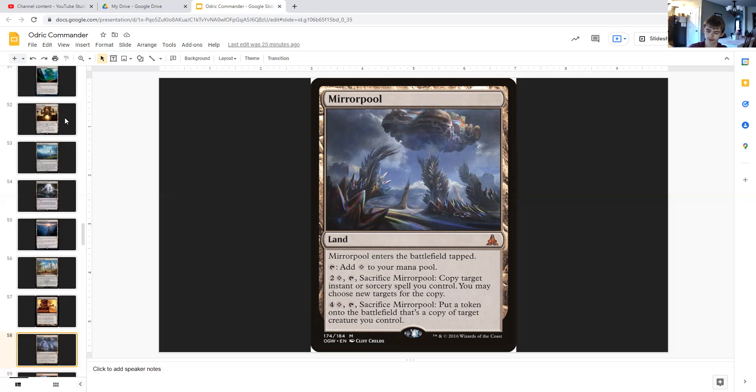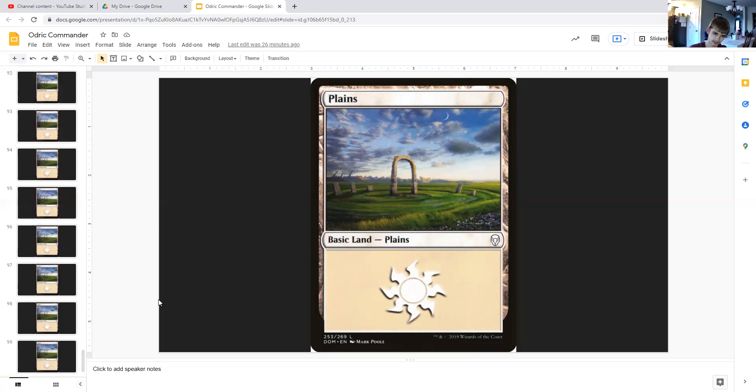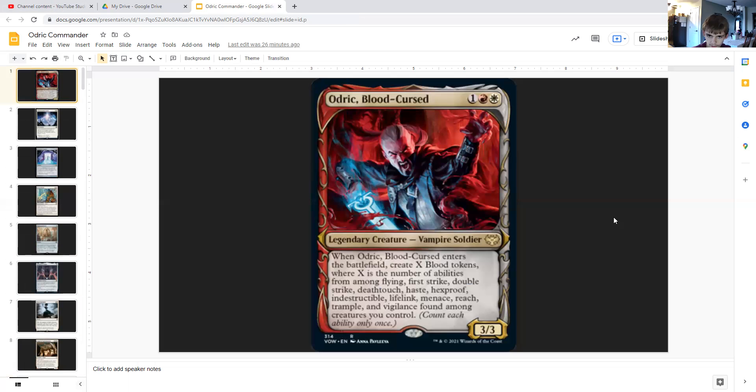Due to the legendary rule when copying Odric, you'll have to sacrifice either the token or the non-token. Still pretty cool. We also have 21 basic mountains and 21 basic plains. And with all that, that's the conclusion of the Odric Blood Cursed EDH guide brought to you by CounterspellHater. I hope you enjoyed this video — please like and subscribe for more content, hit the notification bell so you don't miss another video, check out my other videos, and share this with others.